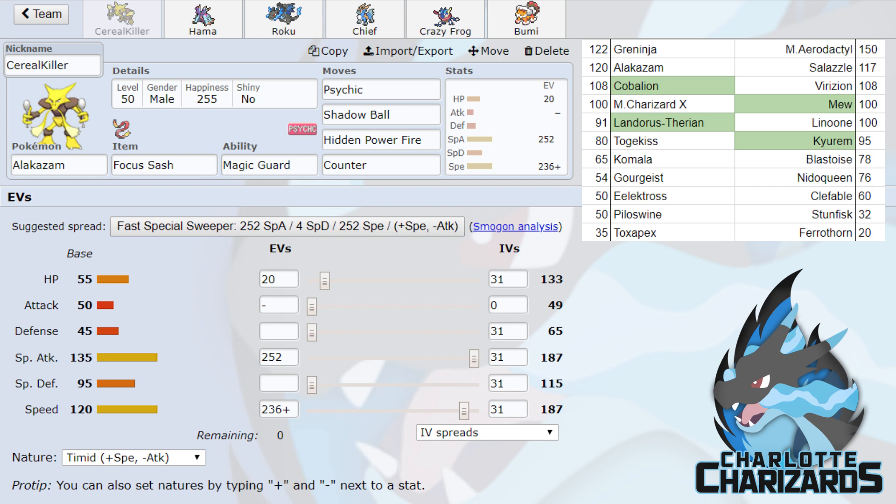Clefable is another possible Stealth Rock setter. I'm expecting Unaware just to be a proper counter to Charizard X. Even though Clefable isn't a switch-in to Charizard X — it does get two-shot by Life Orb Flare Blitz — it's still a proper setup stopper, which is helpful versus my team. Stunfisk I'm not really expecting, as it doesn't have the best matchup, but it's a decent Stealth Rocker. Lastly, Ferrothorn is an amazing hazard mon with Spikes and Stealth Rocks, and a pretty good counter to Greninja and Alakazam.